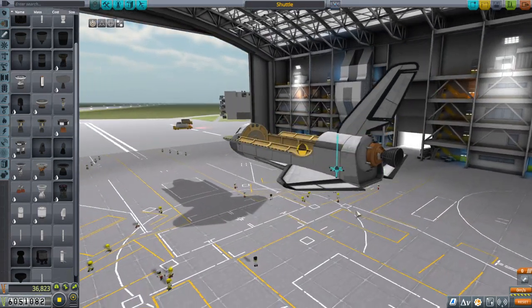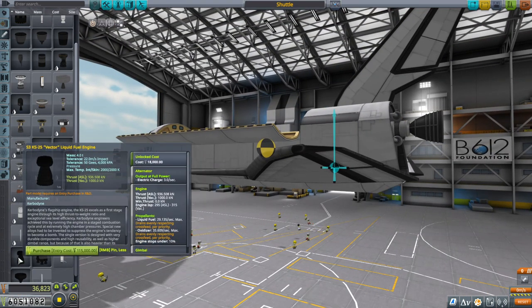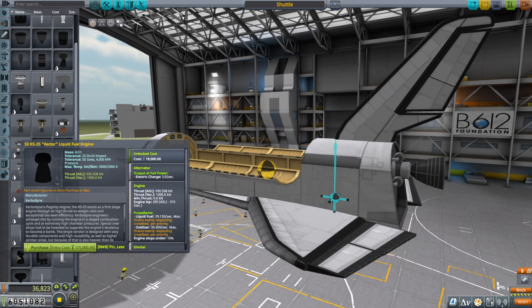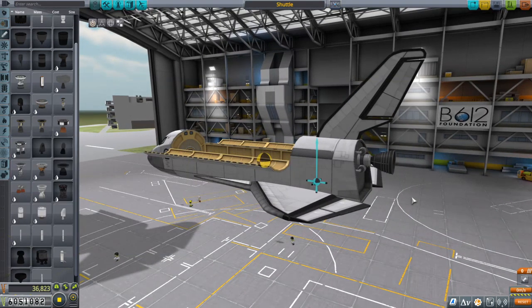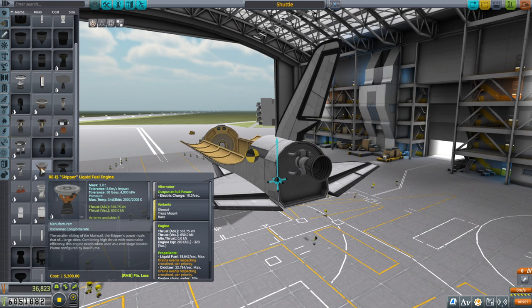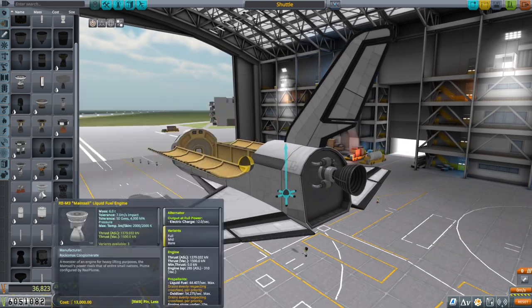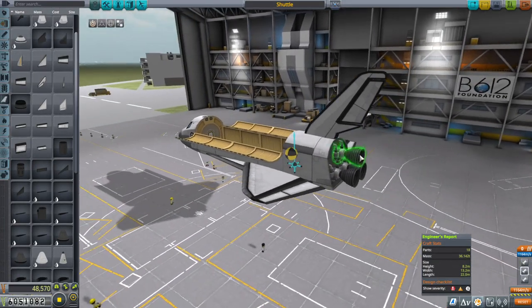The thing about the Skipper now is that it has the alternate models. We have the Bear model, and that actually looks better to me than the Vector - I like this model better. Do we need three engines providing 100 tons of thrust each? That's 300 tons of thrust. With our new SRBs, I don't think we need that much - the SRBs can take care of it. If we have three Skippers, we'll have maybe 200 tons of thrust, which is pretty good. Let me work on this a bit more, but I wanted to make note of this Skipper change.